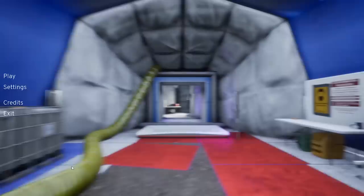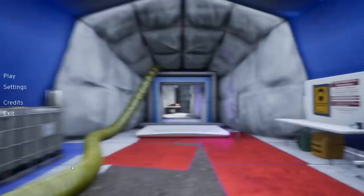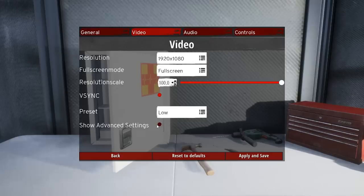It currently features a server browser complete with Steam integration, a settings menu with FOV slider, as well as the ability to toggle motion blur, bloom, and other annoying or expensive post-processing techniques off. There are also a few audio sliders for those of you that really enjoy diving into editing their audio settings.